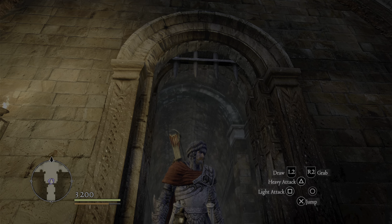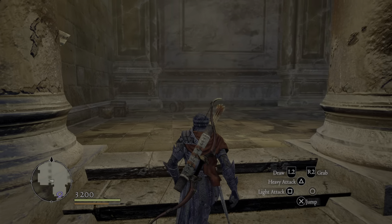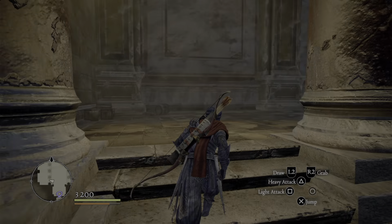But this gate's closed, so how do you get through it? You barrel glitch through it. Right here's a barrel — grab one of those barrels, bring it over to the gate, and roll through.